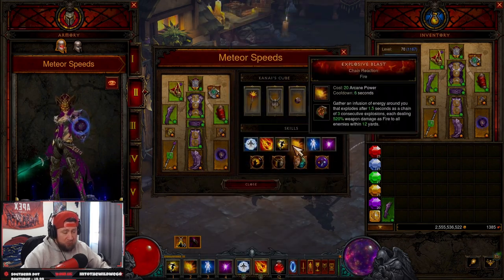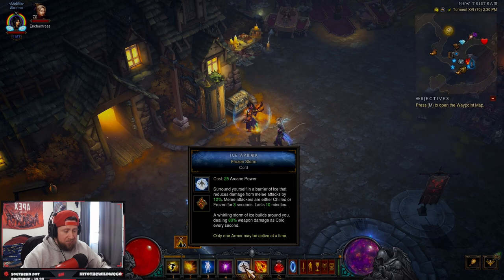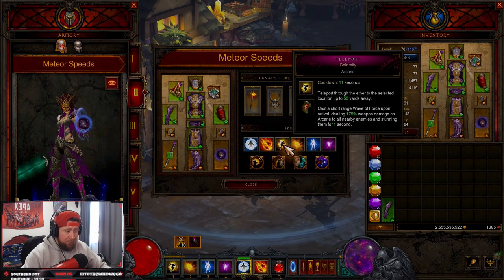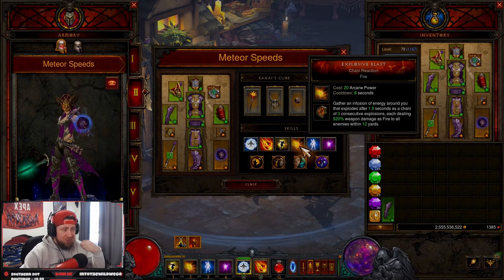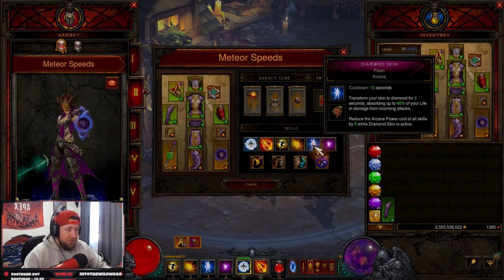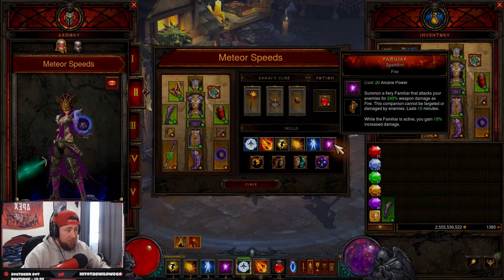We have Ring of Royal Grandeur to pair the two sets together. In skills and passives we have Ice Armor — Frozen Storm, which gives us a storm that casts our cold element. Then Thunder Crash for lightning, Teleport Calamity which gives us the wave of force for arcane, Explosive Blast Chain Reaction for our fire damage and fire meteor as well as damage reduction, and Diamond Skin Prism for reduced costs since we'll be spamming these three non-stop.